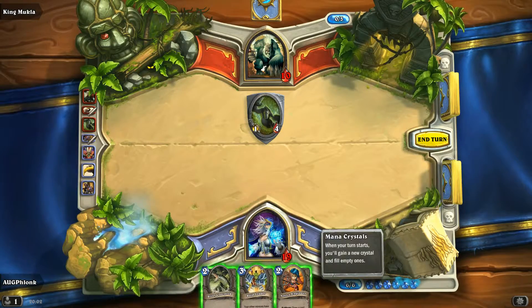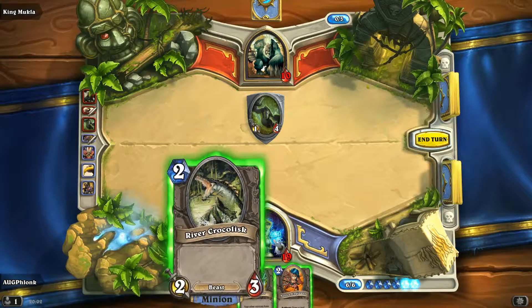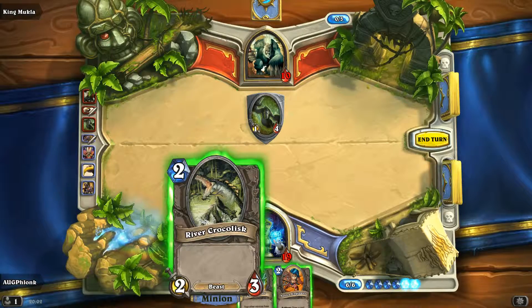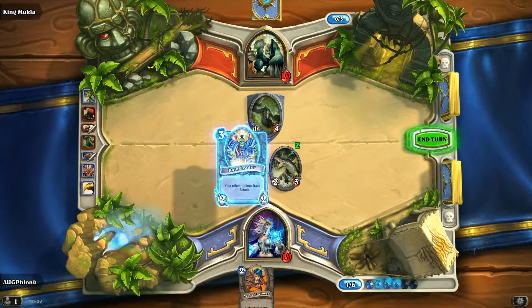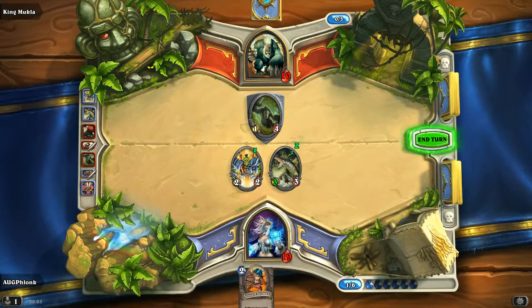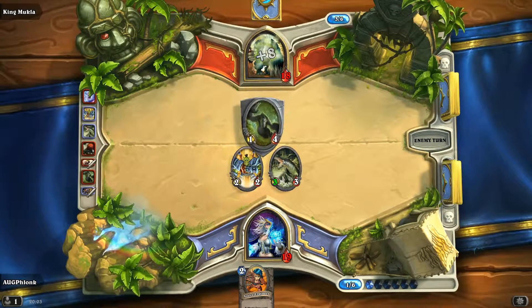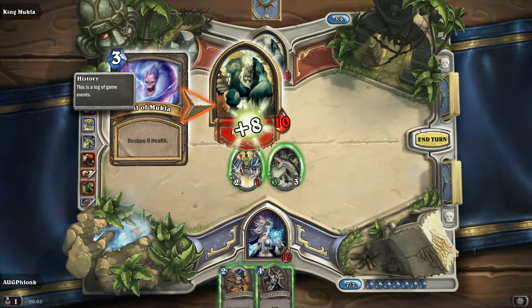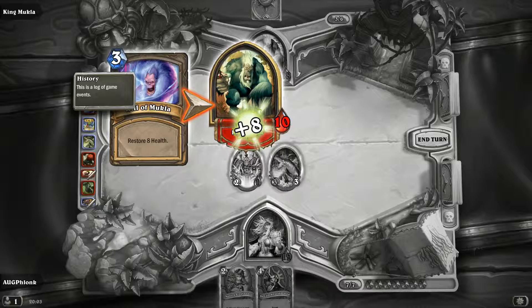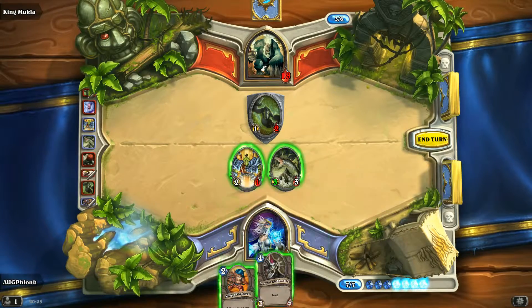Alright, what do we have here? We have six mana. So we can do a draw card — one, two. We need some more damage here though. There we go, that's all we can do. That really sucked. Finally we get a taunt card.